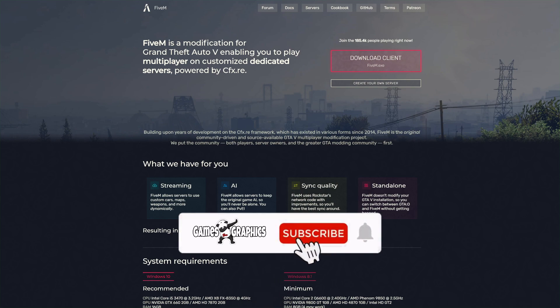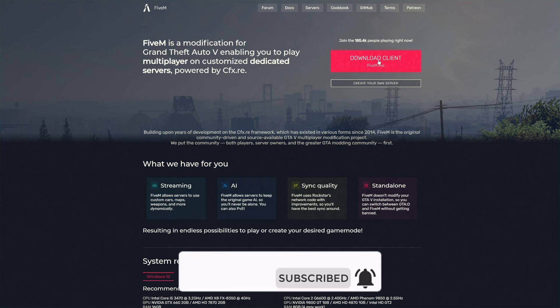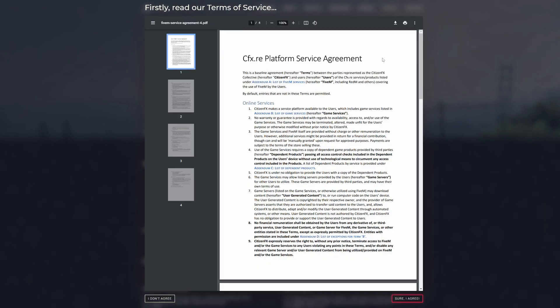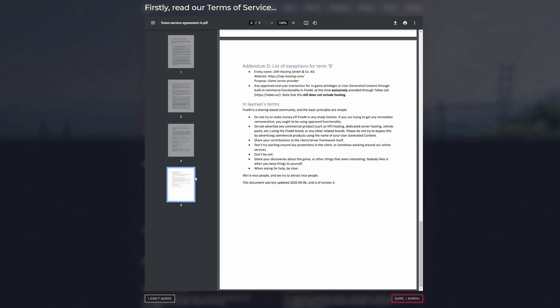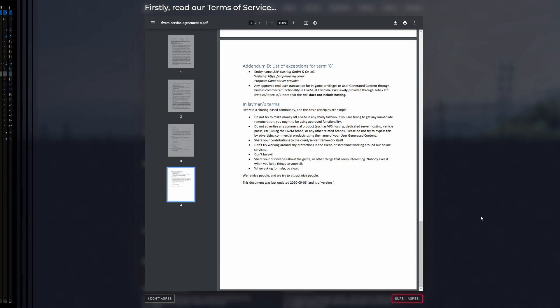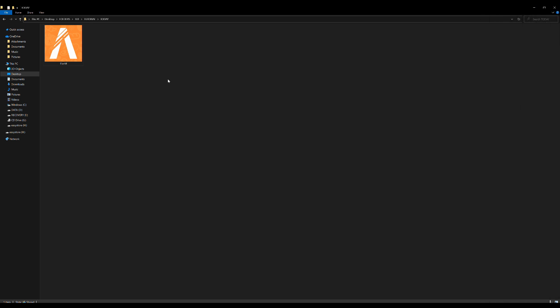When you get to the download page, go right here where it says 'Download Client' and press this button. Once you press this button, there's going to be a terms of service agreement — it's going to be a couple of pages. I suggest you read through it fully. At the bottom corner, select 'Sure, I agree.' After downloading FiveM, it should look something like this — on my left-hand side I have FiveM downloaded. Go ahead and double-click on it.